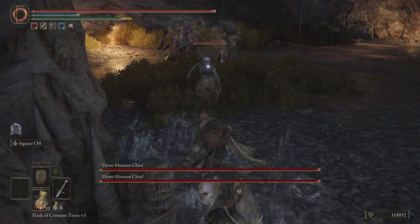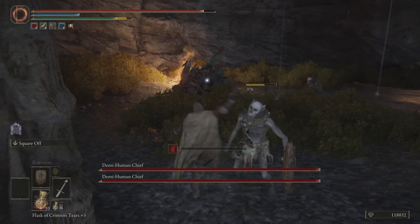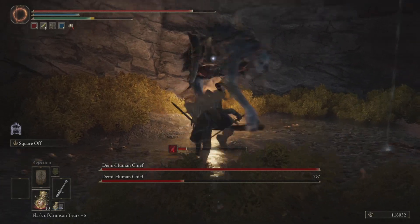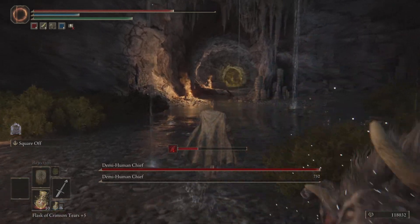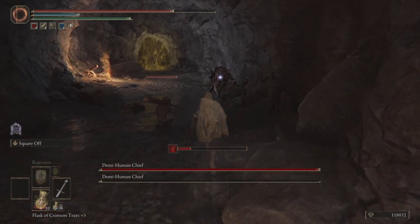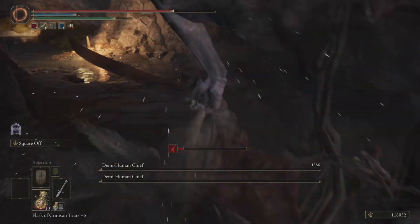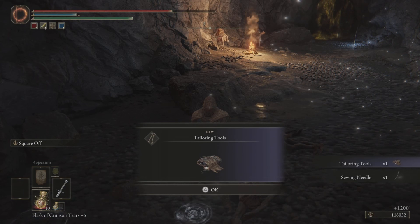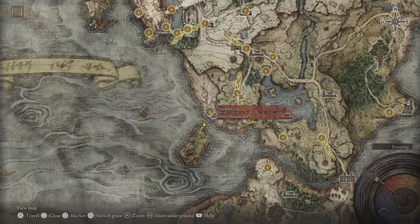Get these enemies out of the way — we've got two of them. One boss down, and there's another one over here. Try to square off the adds, and there we go. Once we defeat these guys we get the Tailoring Tools and Sewing Needle. Let's go straight back to Boc.